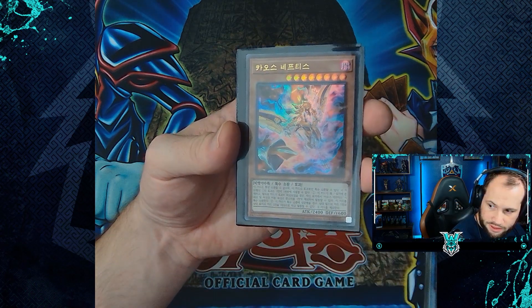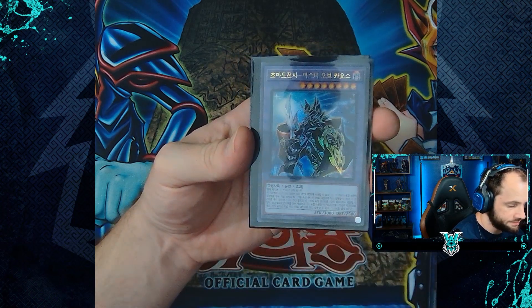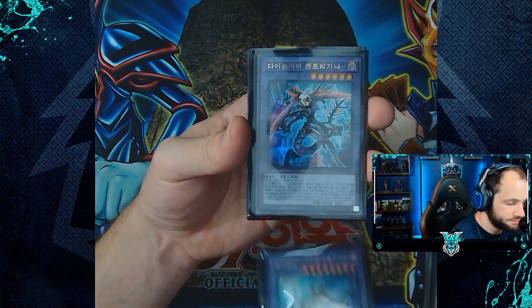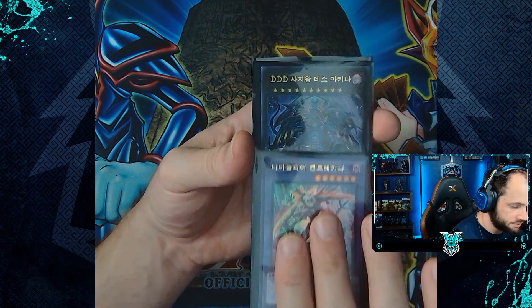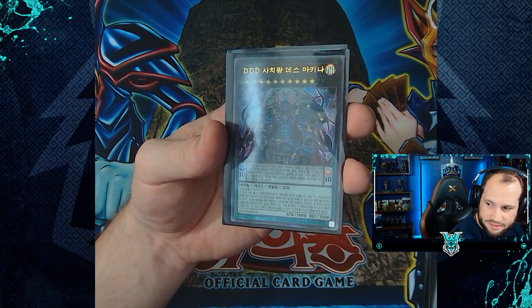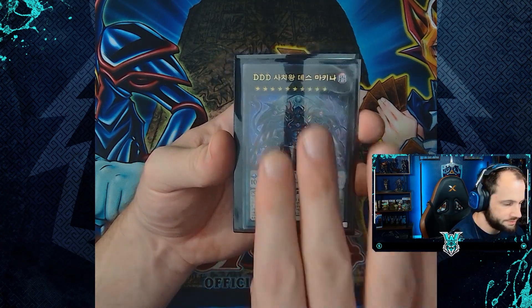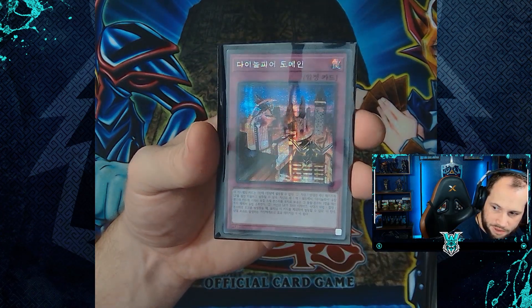Our ultra rare cards: Chaos Nephthys, the Master of Chaos, Dino Morphia Kentragina, and the ultra rare of DDD Divisor King Deus Machinix. Our secret rare card of the box is Dino Morphia Domain.